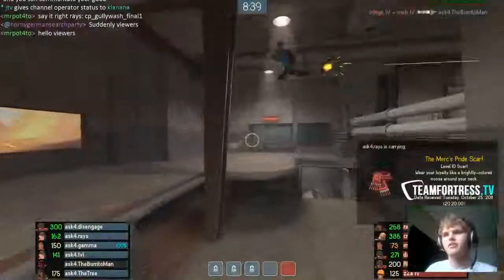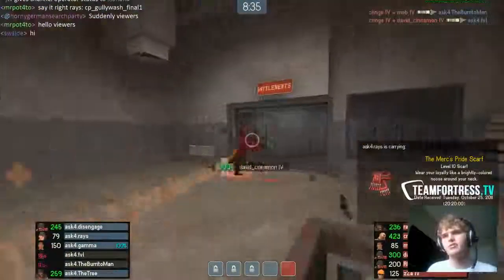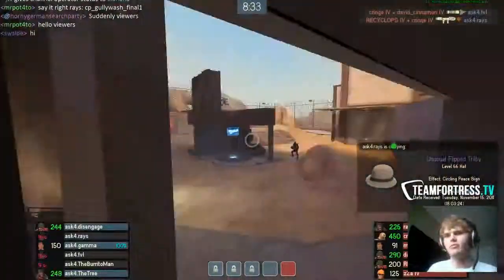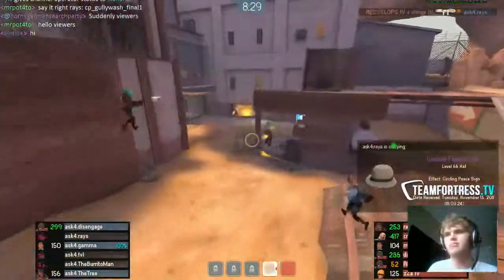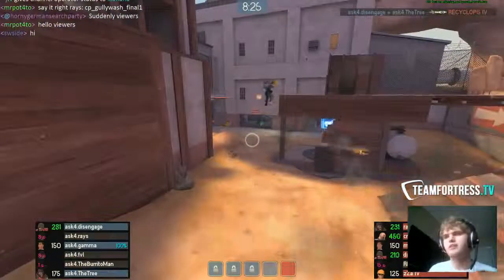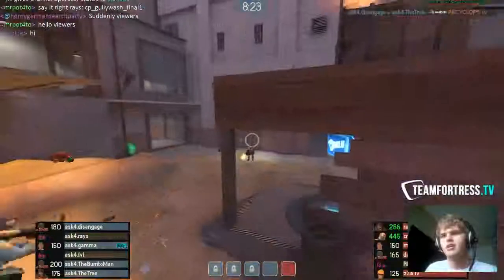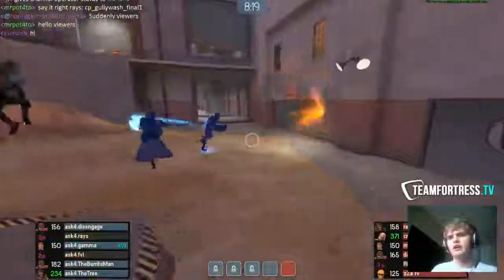There goes our roamer and we both come in through the doors — we got the force. They used uber, which is exactly what we wanted. The rest of us back up and hold by this rock, intending to wait for respawns and push back into them.